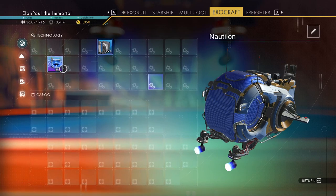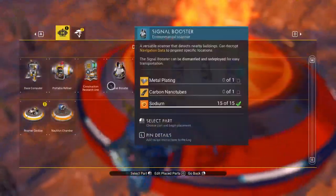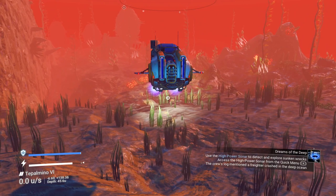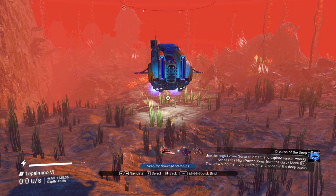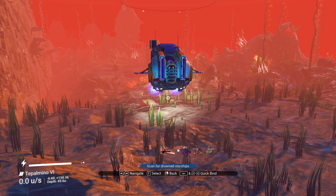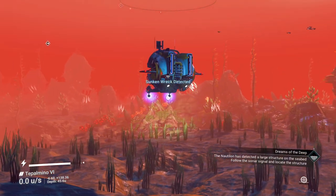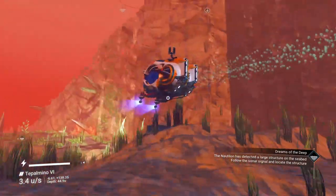Remember what I told you to do. We're going to use it to find the survivors. It says here: use it to explore sunken wrecks. Mentioned a freighter crashed in deep ocean — so we're looking for a wrecked freighter. Use it: starships, crashed freighters, sunken buildings, or submerged ruins. Very nice to know this, because if you want to look for downed starships, a great place would be under the ocean on many different planets. Wreck detected. Let's just wait a moment — and it should appear. There it is. How far away is it? Six minutes, 24 seconds. That's a little bit long — let's fly over there.